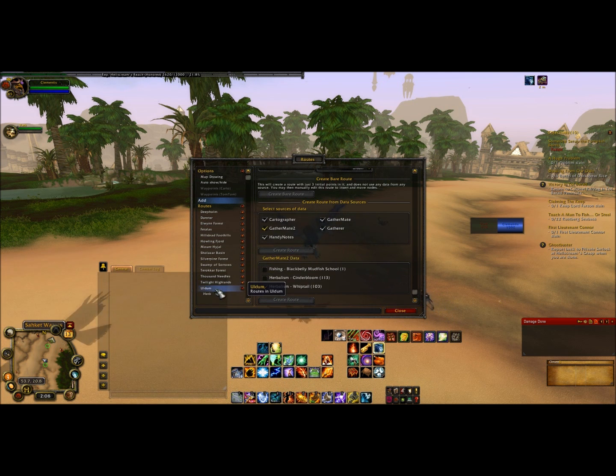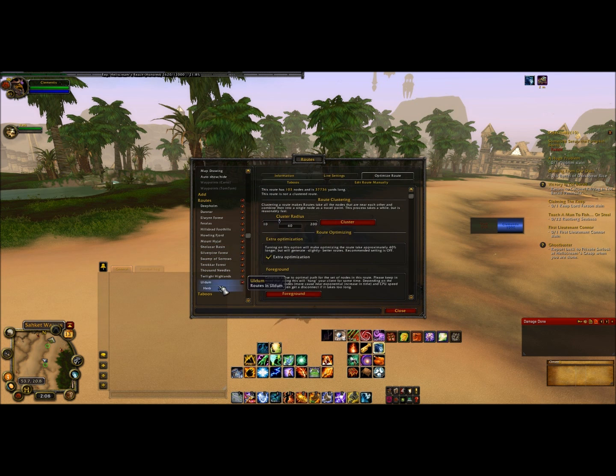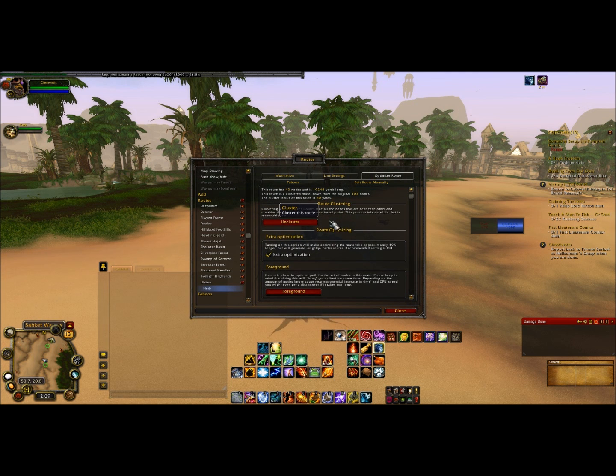The next thing you know, you'll see your route pop up underneath your routes section. Go ahead and open it up by clicking on the little plus symbol, then click on your herb or mining. You're going to see five tabs up here — make sure you hit optimize route. For route clustering, just make sure it's at 60 and hit cluster.